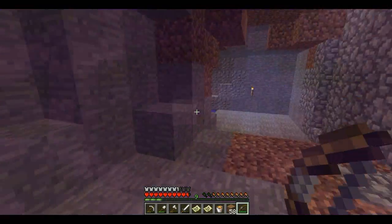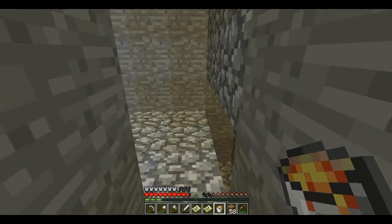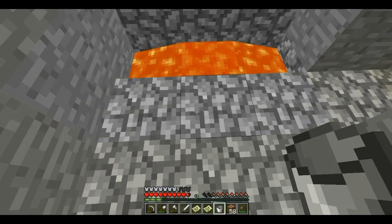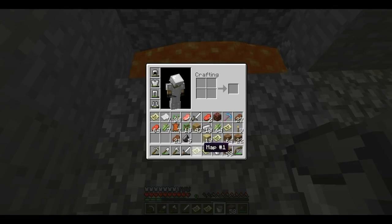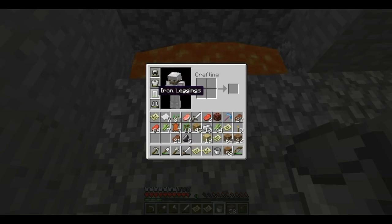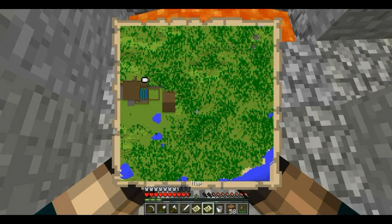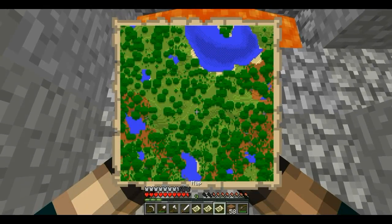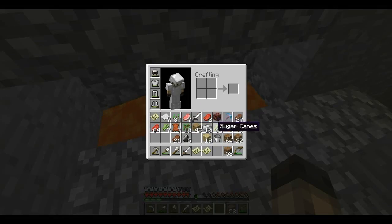Don't spill everywhere — it should burn everything. Lights the place up. There we go, so it's destroyed. Now we can actually destroy the maps because I don't need them. I do need to decide what maps I want to keep as well. That one I'm keeping, that one I'm keeping — what about this one? No. Goodbye. And that one I'm not keeping — goodbye.